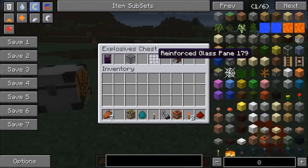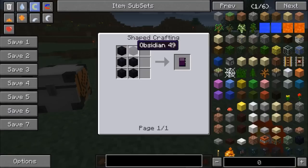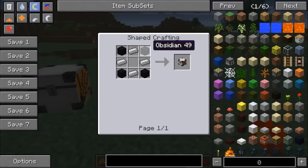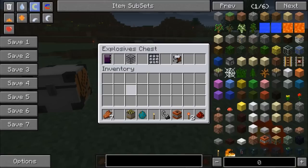Now we're on to some useful items that just don't explode — the obsidian door, reinforced glass, reinforced glass pane, and the explosives chest. The recipes are: the door is all obsidian, the glass uses obsidian and glass panes, and the chest uses obsidian and iron ingots. The chests don't have a lot of space, but nothing will explode inside them.